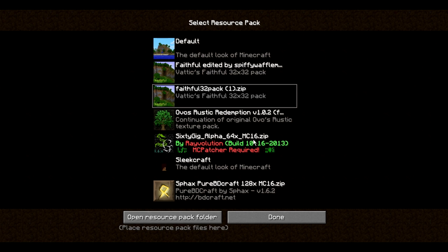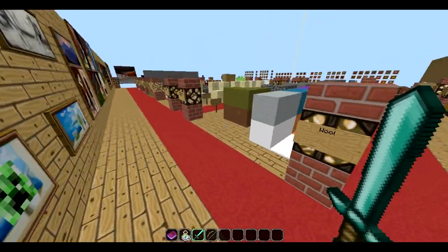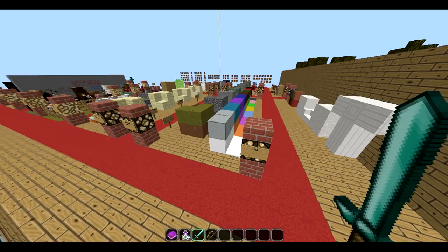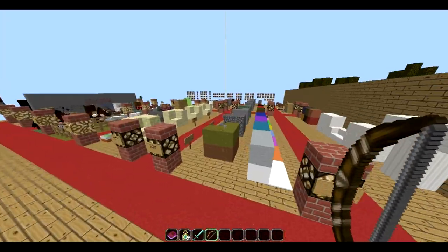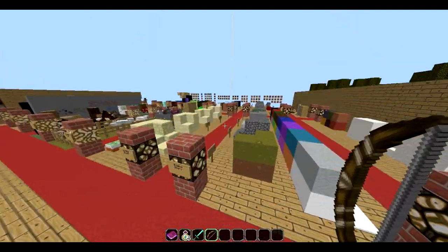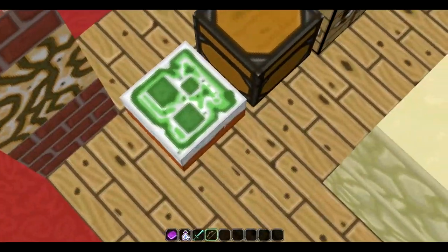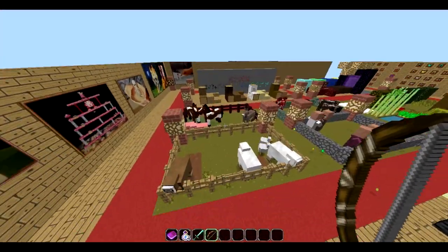Number 1 — I was contemplating whether it should have been Faithful or this texture pack, but I decided to go with this one. The sword kind of bugs me how it's bigger at the tip. I really like the bow though, the bow's pretty cool. But the arrow's also really small, like the other texture pack — the Ovos. But here it is. Nice little creeper cake there — at least I think that's supposed to be a creeper. Maybe it's a slime, I'm not quite sure.